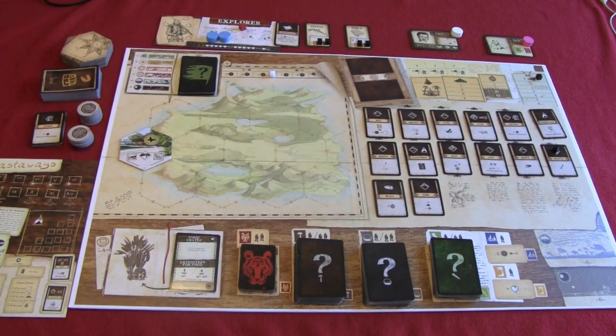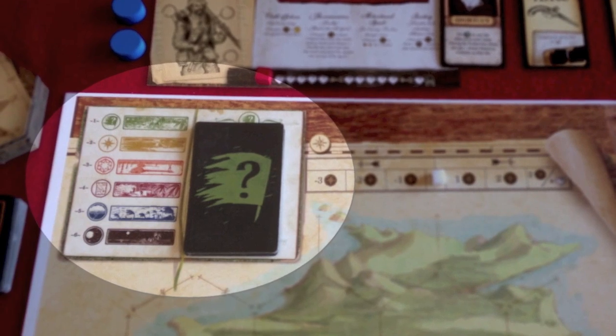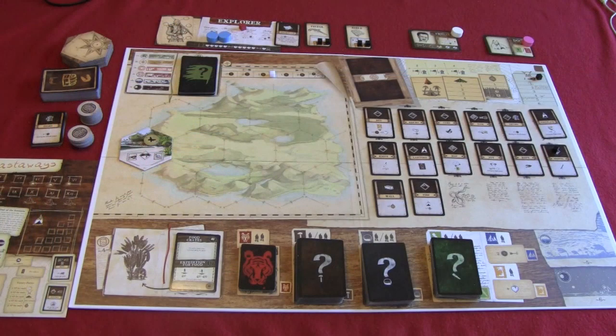Now that we've seen the components, let's take a walk around the board. In the top left corner you can see the phases of the game listed out. There are actually 6 phases to each turn or round of Robinson Crusoe: the event phase, the morale phase, the production phase, the action phase, the weather phase, and the night phase. Right next to that you can see the event cards listed — the initial event deck — and that deck can get added to throughout the course of the game.